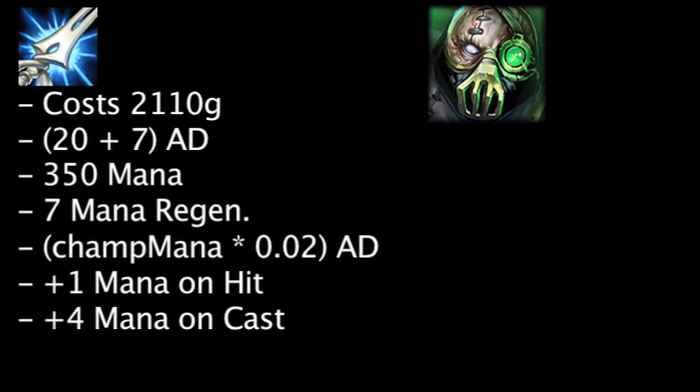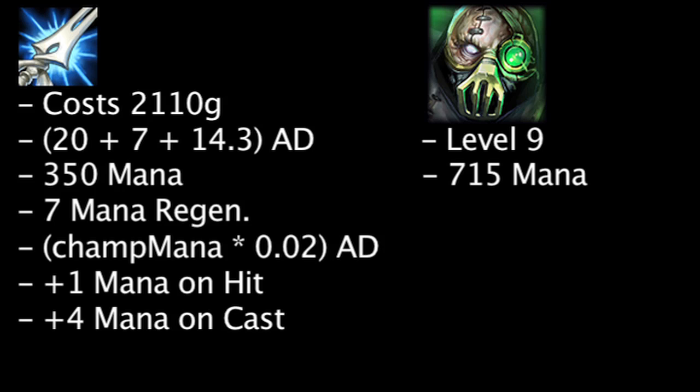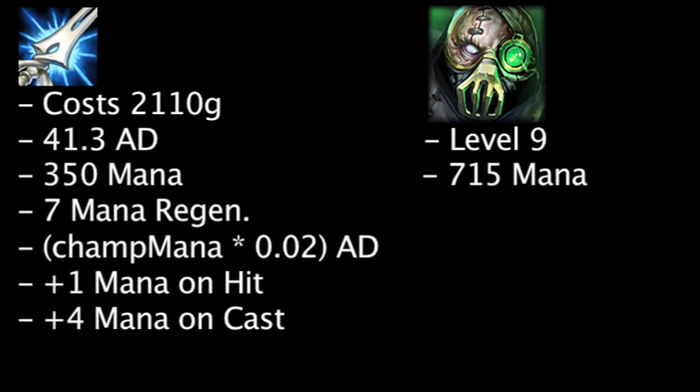We'll also assume that Urgot is level 9, since a Mana Moon requires 2,110 gold, which usually isn't achieved until champions have reached around that level. At this stage of the game, not taking other items, masteries, or runes into account, Urgot has 715 mana. Because of this, the Mana Moon grants 14.3 bonus attack damage based on Urgot's mana, for a total of 41.3 attack damage.